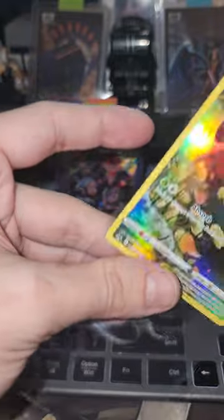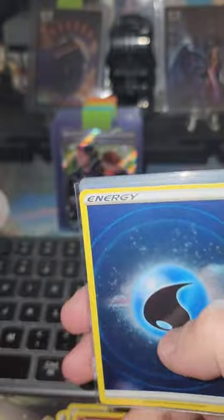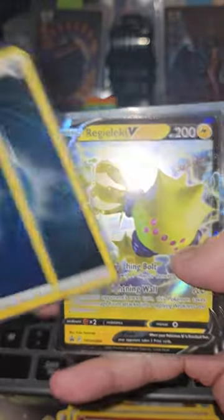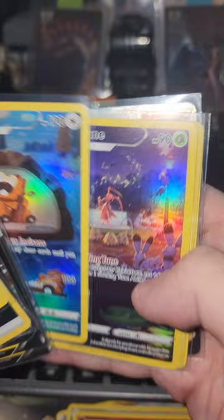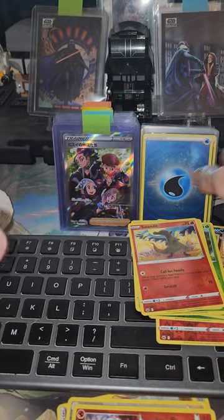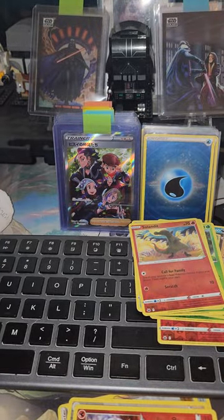Alright, not a bad opening. Out of sixteen packs, these are the hits: two reverse rare energies, a bunch of V cards, a couple character rares, and the full art trainer Raihan. Hopefully we do better on the Pokemon Center ETBs when they come. Hope you guys enjoyed this opening — let me know what you think in the comments. Peace.